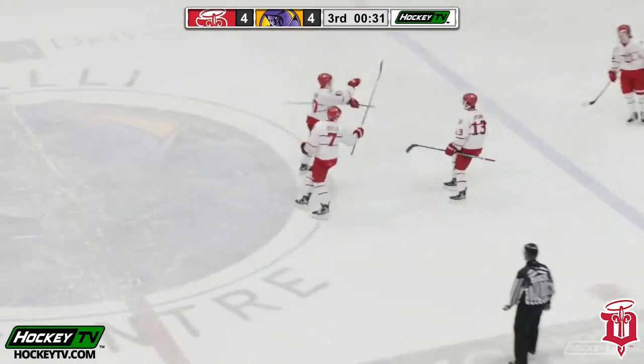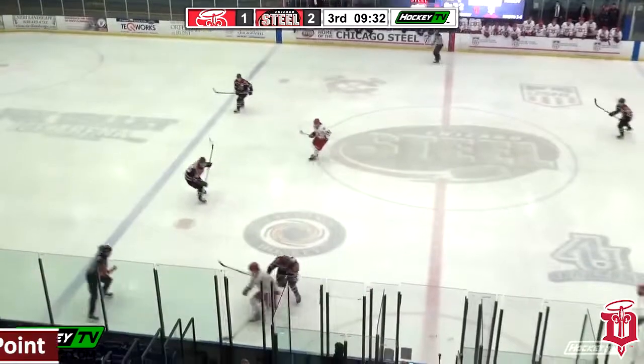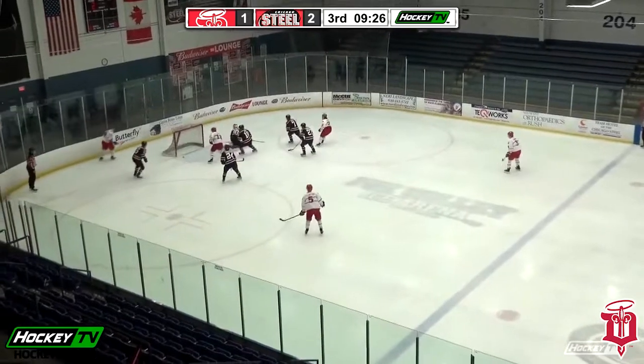Steven Halliday into an open 4 by 6. Chicago turns it over in center. Ronan in with Savoy. Pass off the skate. Halliday follows up, played it across. They score!